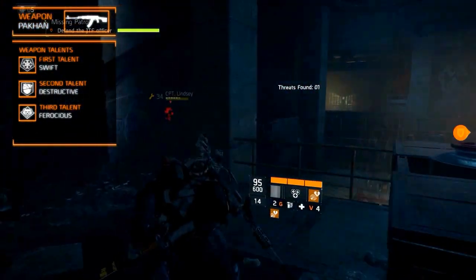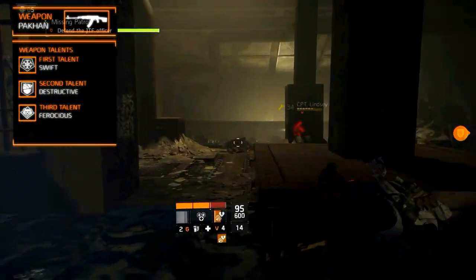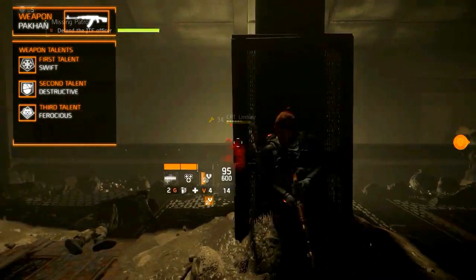And the third weapon talent is Ferocious, which increases the damage against elite and named enemies by 10%. These are good talents, but you might want to roll Swift away for something better.